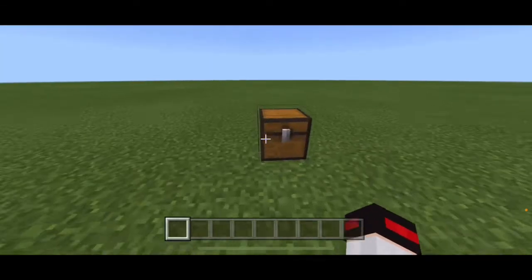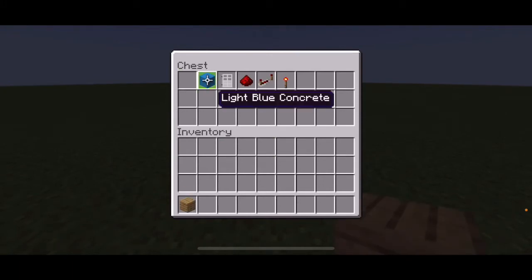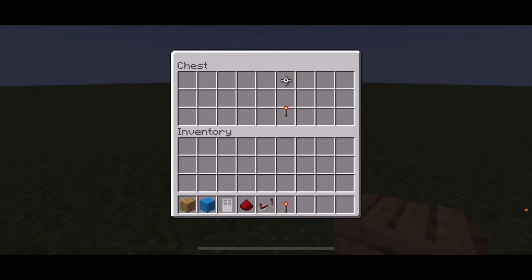Here are the items you'll be needing for this build: a block of your choice, a color block of your choice — I'll use blue concrete — an iron door, redstone dust, a redstone repeater, and a redstone torch.